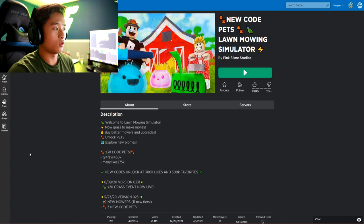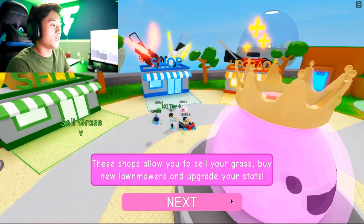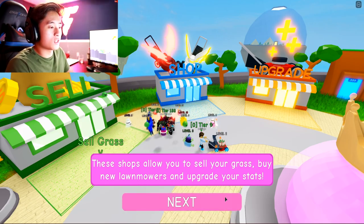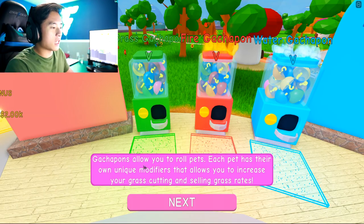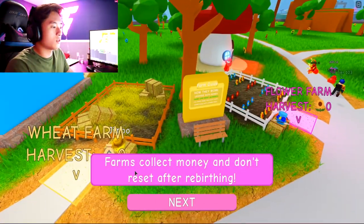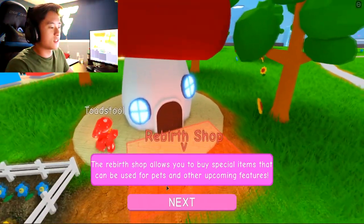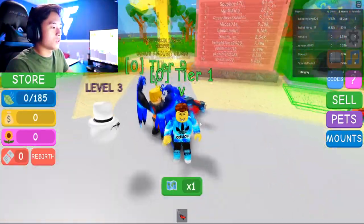Lawn mowing simulator. Welcome to Lawn Mower Simulator. These shops allow you to sell your grass, buy new lawn mowers and upgrade your stats. Wait, what is this? Gacha pawns allow you to roll each pet. Okay, so we get pets in this game as well. Login bonuses for different worlds, farm to collect money, the pyramid pasture, new island — so we got islands in this game as well. And then the rebirth shop. Wow, okay. This is pretty cool.